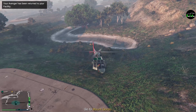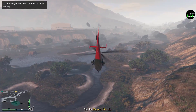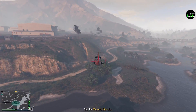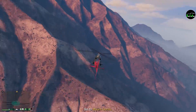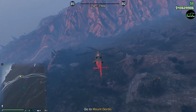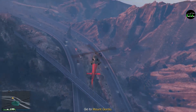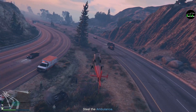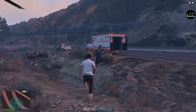All right, so we gotta go to Mount Gordo. You came all the way over here for an ambulance? Shouldn't be a problem stealing an ambulance. Why does it have to be this specific ambulance? I don't get it.